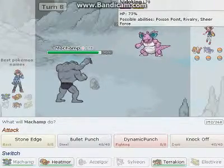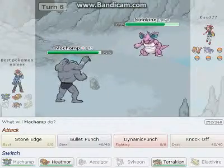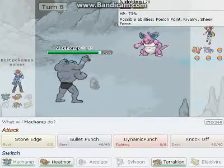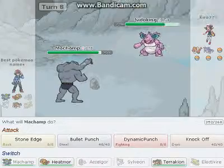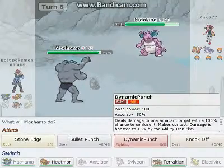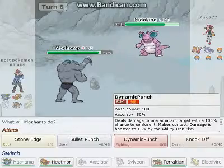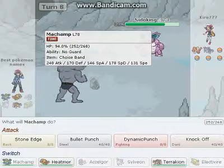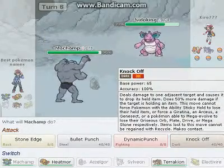So what should be good against him? Not bullet punches, but steel. He's also part poison, so it should do a good amount actually. Dynamic Punch - oh it's 50% accuracy, that's terrible. Absolutely terrible. He's got a choice band too, so I have to use the first move I use.